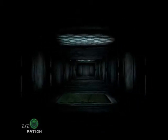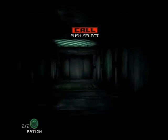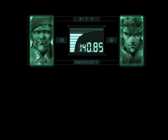Not much to do in these vents — just crawl along this... Well, it's pretty spacious for a ventilation shaft. I will point that out, as everyone does. Hey guys, did you know that ventilation shafts aren't actually this big? We actually have a little grate here, so let's go into first-person view and look downwards. Scary. That woman's not a man? Who would've guessed? So the second... What is it, Colonel? Snake, the DARPA Chief's signal is coming from somewhere in that area. Is there someplace to drop down? Take a look around in first-person view mode. Yeah, I already figured that out, Colonel. Real good job there. So yes, now I just need to go over here — first-person and cutscene.